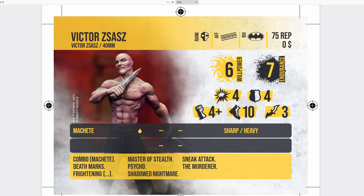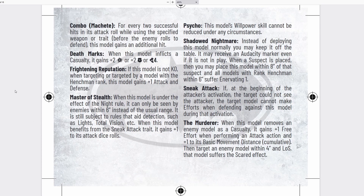He comes with a whole host of traits: Combo Machete, Death Marks, Frightening Reputation, Master of Stealth, Psycho, Shadowed Nightmare, Sneak Attack, and The Murderer. Combo Machete: for every two successful hits in his attack roll while using the specified weapon, this model gains an additional hit — absolutely awesome. You'll want to maximize hits, probably efforting as much as possible, though he only has 6 willpower. Basically if you get two hits in, you get a third one for free — can really overwhelm some models.